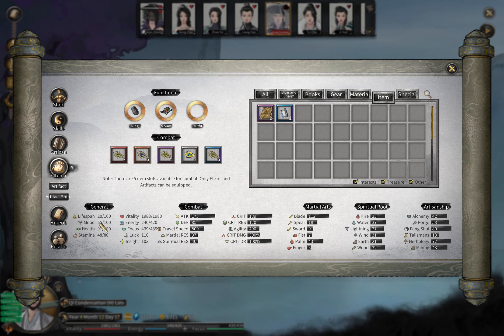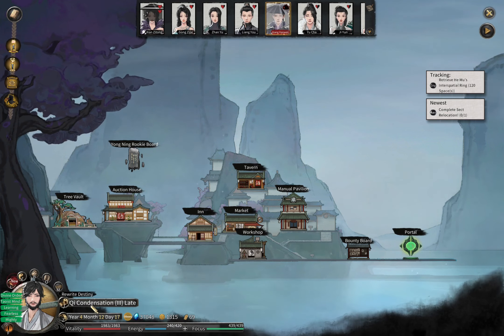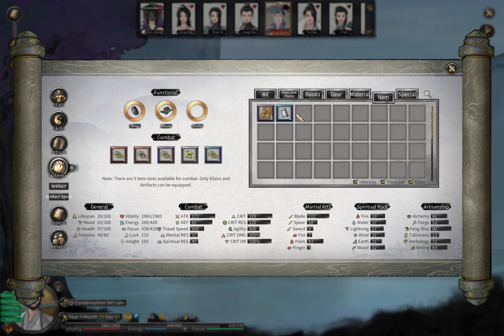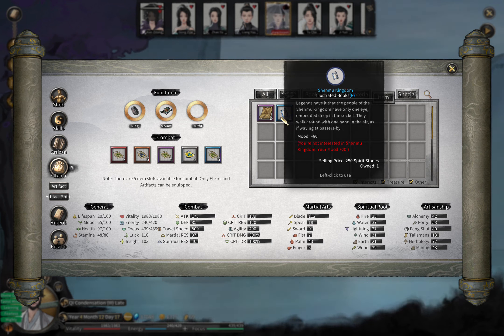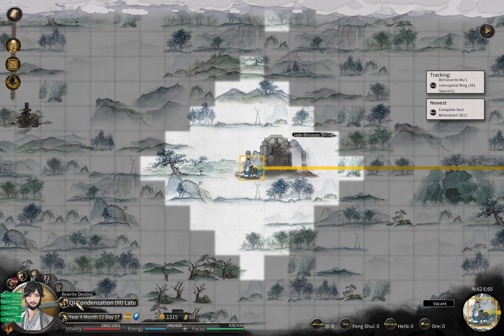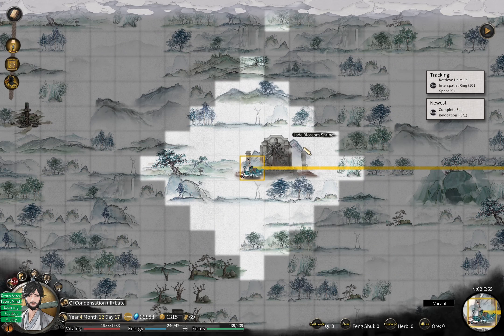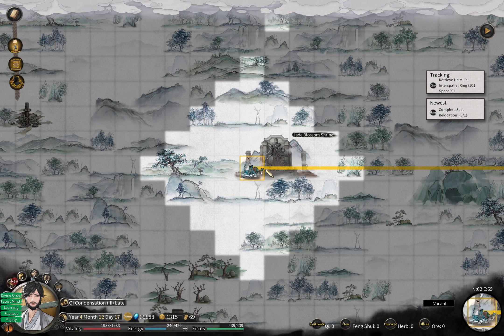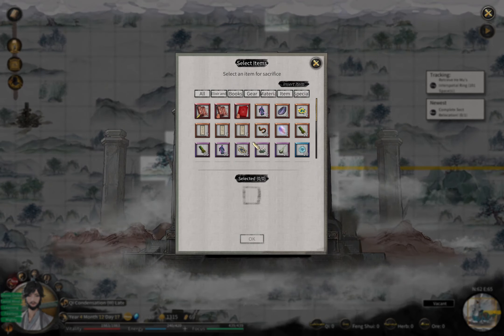I forgot to mention the interest item. It's better to keep one of the interest items that you are interested in, so that it adds your mood by 80. Just keep one of it in your place and sell everything else, because once your mood goes below 50, you are going to get a bad temporary destiny. So make sure that when you pass the month, your mood is above 50 — not red. Also, once you progress to a higher realm — for example, if I'm at Chi condensation — I am only interested in blue rarity items. So if I have a lot of green ones, even if they're supposed to be ones I'm interested in, I cannot use them. Make sure that you have an up-to-realm interest item.